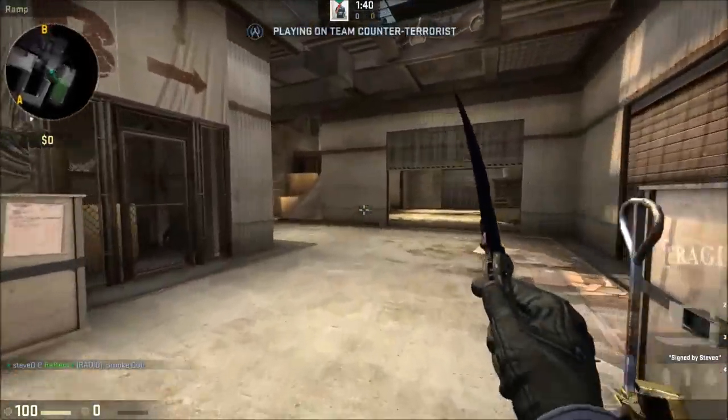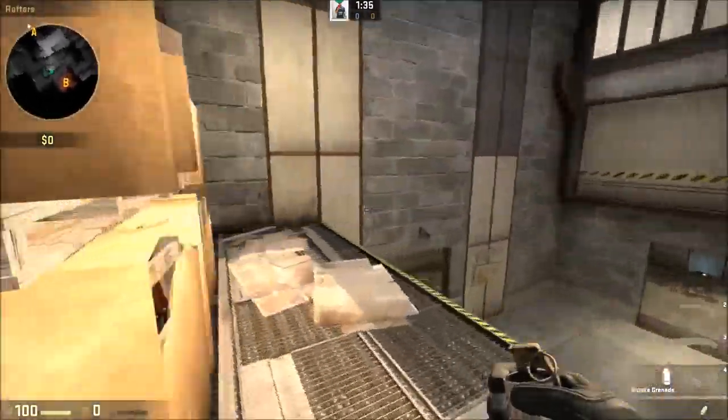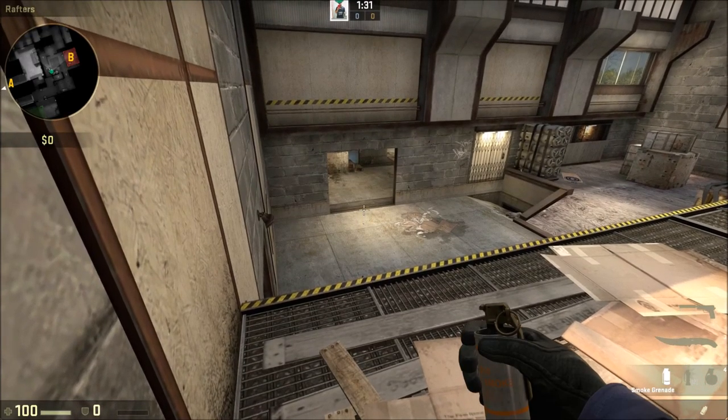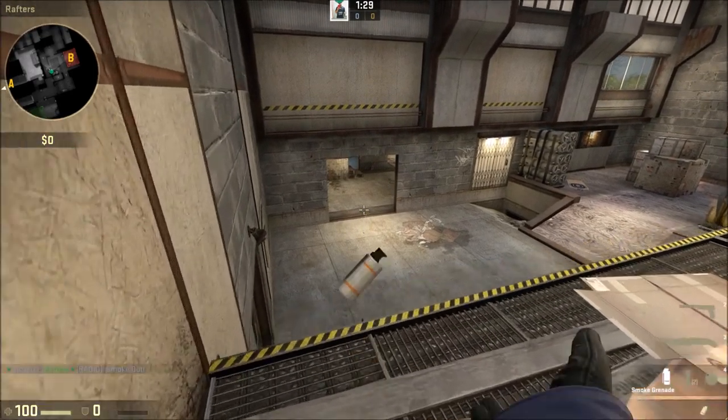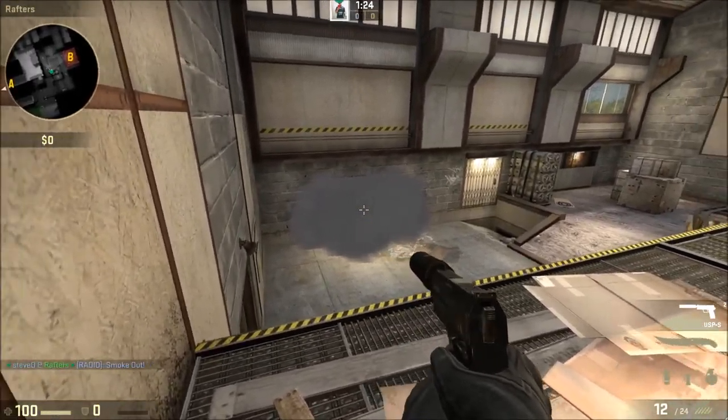Next smoke is for B. It's from heaven — it's a drop smoke. Just come round here, straight into the corner, looking at the dot on the floor, up to there, right click, tap forward, throwing the smoke. It comes off the rush.